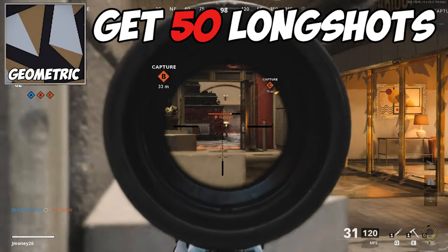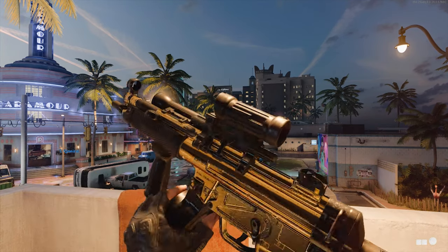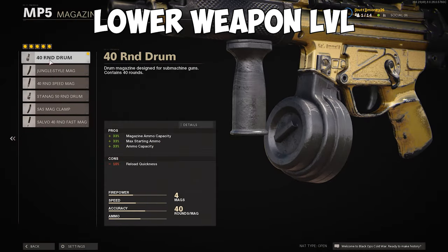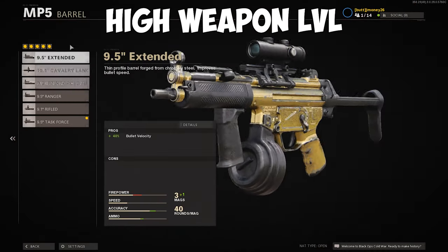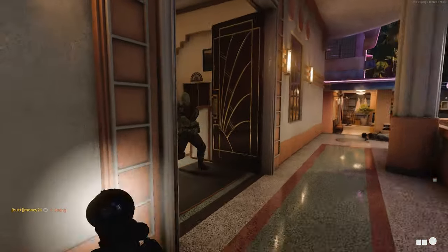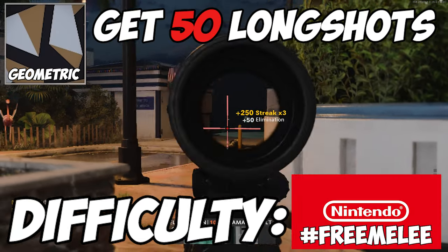For the geometric camo, you need to get 50 longshot medals. With the recent nerf to the MP5, this challenge is directly affected, with its effective damage range being reduced pretty significantly. To counter this, you'll need to build your weapon around shooting at a far range — add at least a 2x scope and longer barrels. Here are a few loadouts you can use at lower and higher weapon levels; pause the video if you need some loadout suggestions. The thing that helped me the most was playing hardcore, where it takes significantly fewer bullets to take down an opponent. Playing at longer sightlines on the maps helps as well. Difficulty? Pretty shitty.